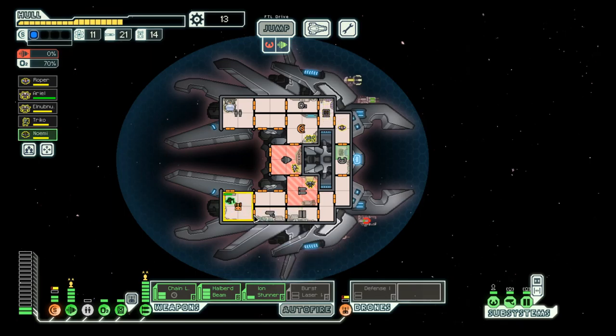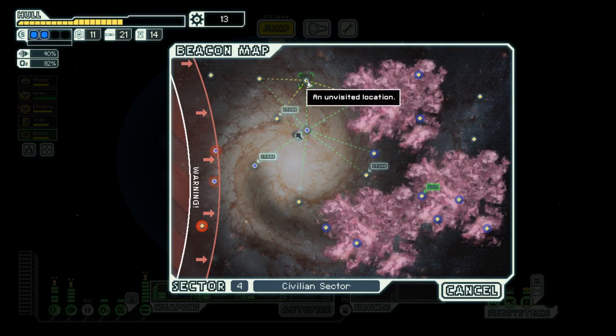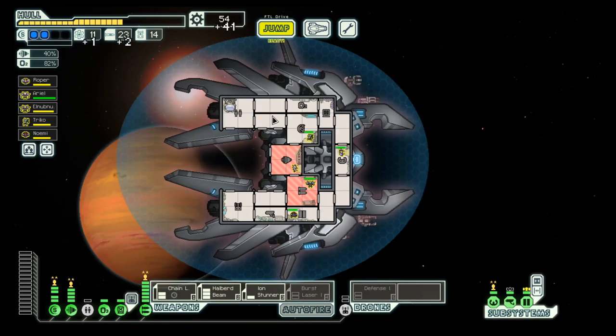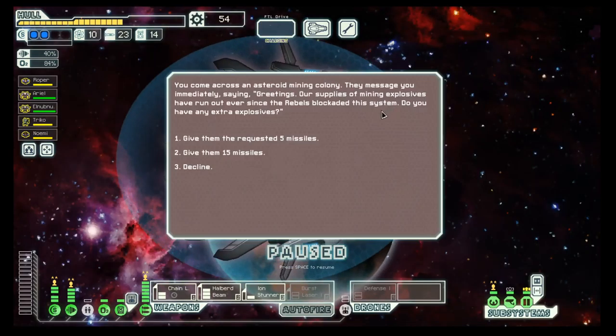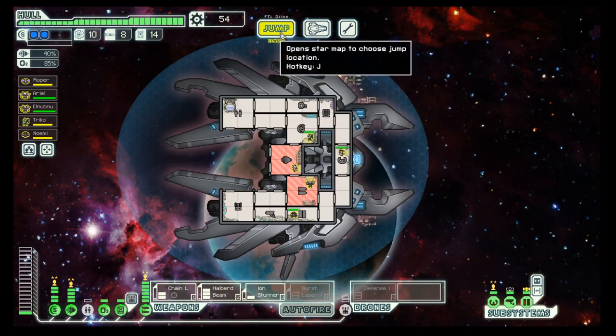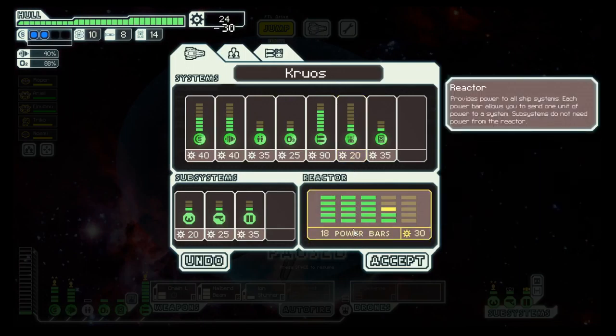We need a bit more energy to also power the drone. Let's go here and then over — free stuff, nice! Give them 15 missiles. Nice, fully repaired and one reactor upgrade.